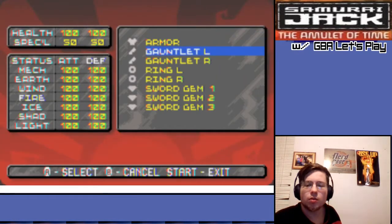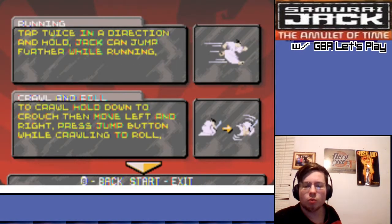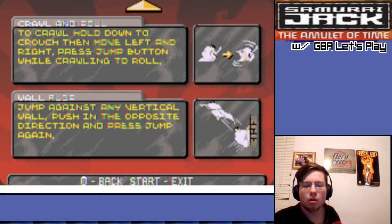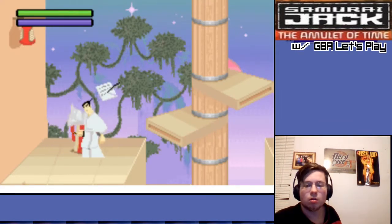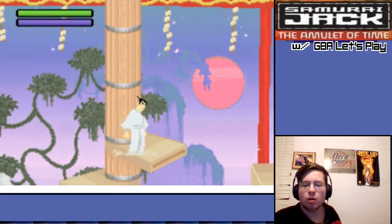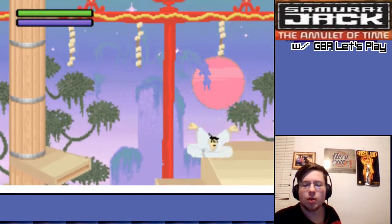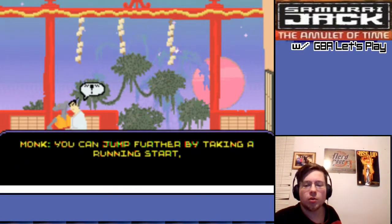Items. Equipment. Running Crawl-and-Roll. You cannot jump a gap, but you can jump further by taking a running start.